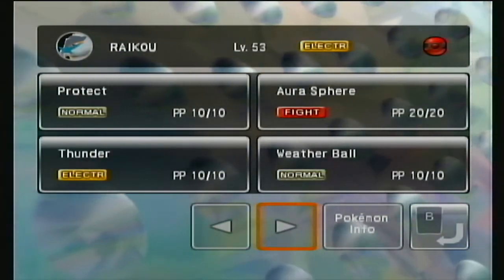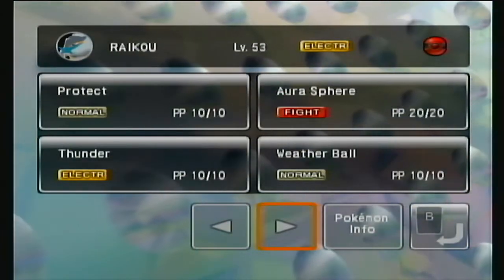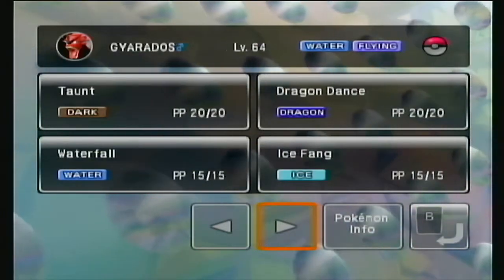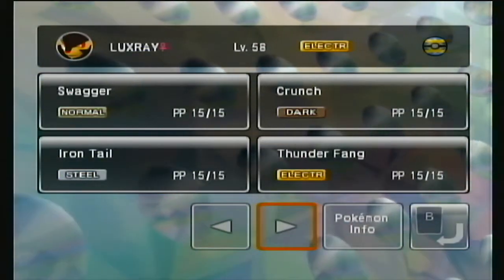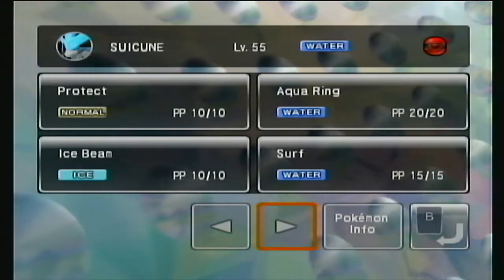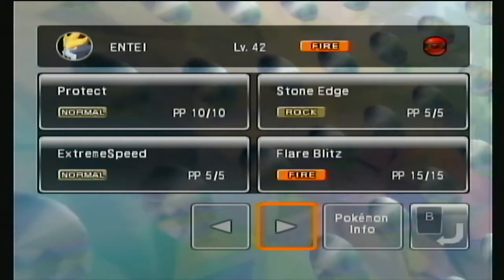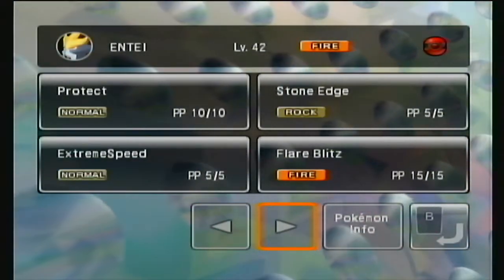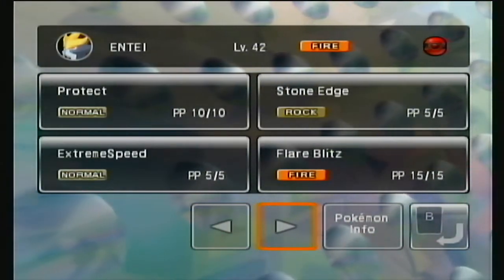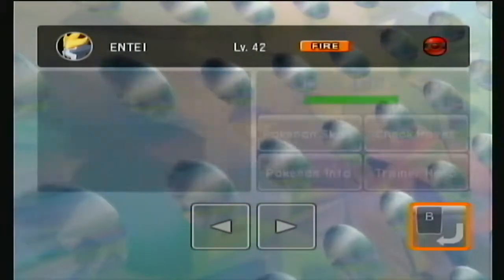We have our Focus Sash Raikou with Protect, Aura Sphere, Weather Ball, and Thunder. We have our Gyarados with Taunt, Dragon Dance, Waterfall, and Ice Fang with a Lum Berry. We have Luxray with Swagger, Crunch, Iron Tail, and Thunder Fang — that's one of our Choice Scarfers. We've got bulky Suicune with Protect, Aqua Ring, Surf, and Ice Beam with Leftovers. Then we have Entei with Shell Bell — a weird item — but with Flare Blitz, Protect, Stone Edge, and Extreme Speed.